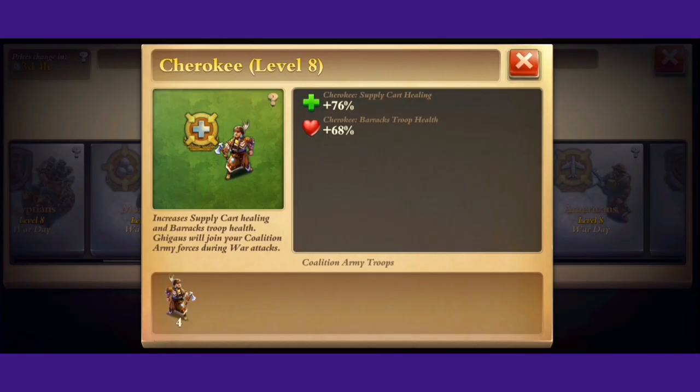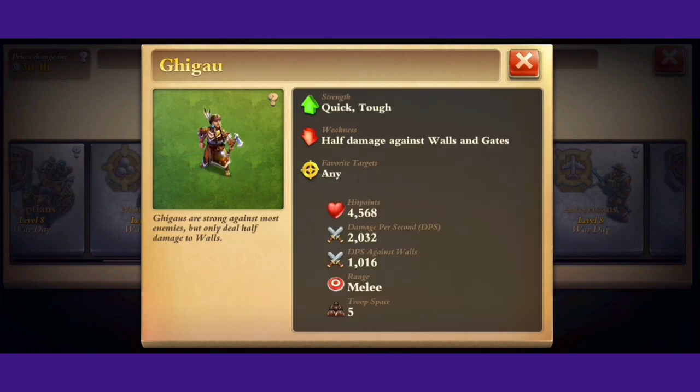So let's move on to the Cherokee. The Cherokee will improve your supply card healing, and they will also improve barracks troop hit points. The paratroop hit points will also affect paratroopers as well. Just like Aztec with damage, Cherokee will also improve it in that way. You also get the special unit Ginju — sorry if I mispronounced that. These units you don't get very many of, but they have good hit points and they do a ton of damage. However, they are very weak against walls, so they're good cleanup units.